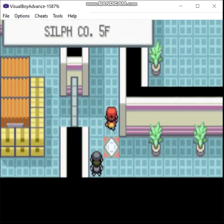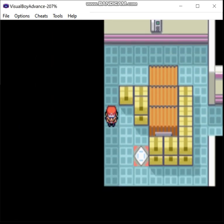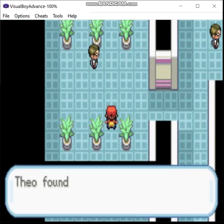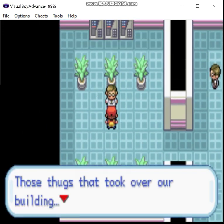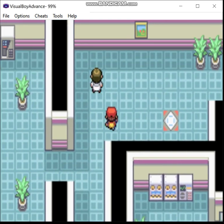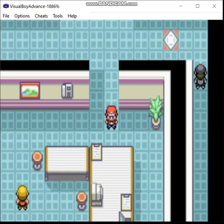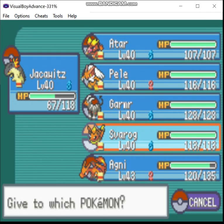Now we go back here, and now we'll start to systematically clear everything out. Sandstorm — not terribly useful to me right now. Miracle Seed boosts your Grass-type moves. If I need to, I can give that to Charizard, because, well... it powers up Grass moves. Situationally that could be very useful. It has the Dragon Fang right now, but you know what? We are going to give it the Miracle Seed.